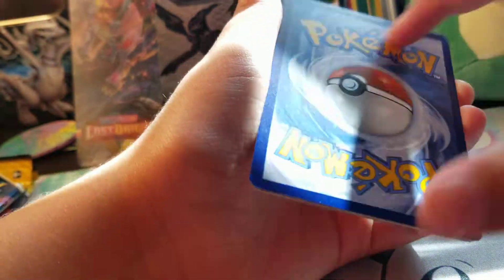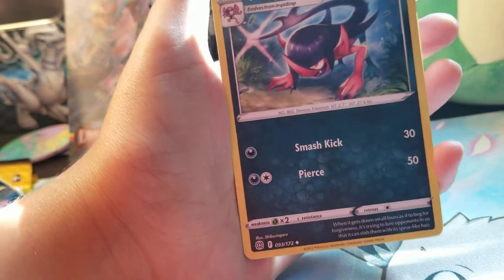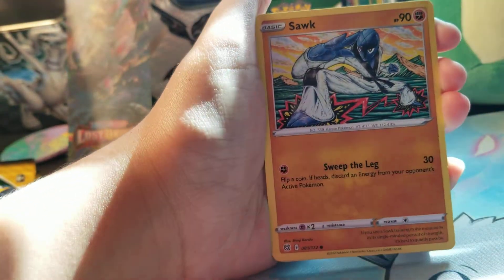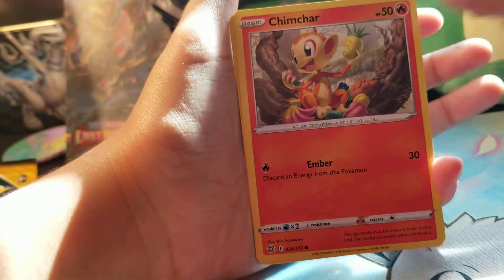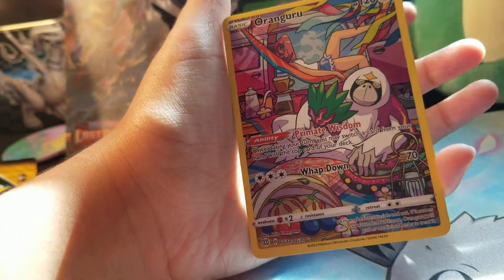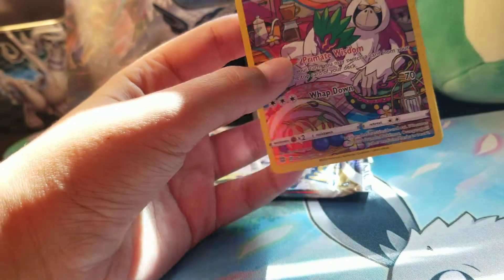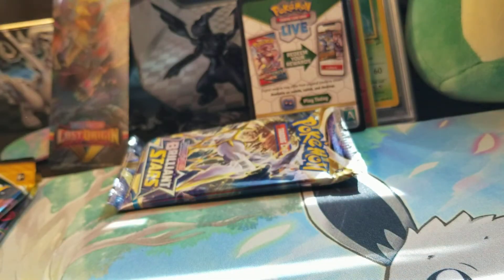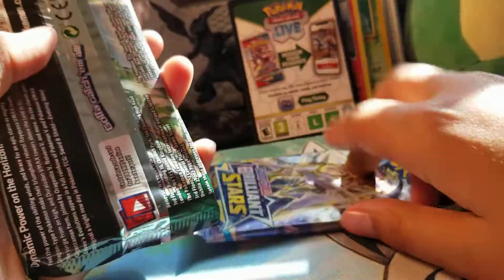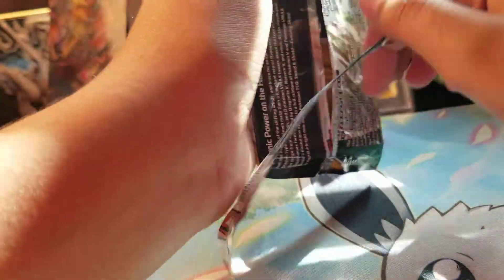Next booster - so far not super great. Evolving Skies could save it; if we get that Altaria Rayquaza I am stopping the video and exploding. I don't get very many views on the Pokemon openings - I seem to get more views with my animals because they're cuter. An Oranguru, and this one is actually miscut - really cool. Not bad. I've heard that the Gallade tin from my experience has the best boosters, so even though Rayquaza is a much better Pokemon, I pulled the Giratina. Oh wait, this has the old codes - that's weird.